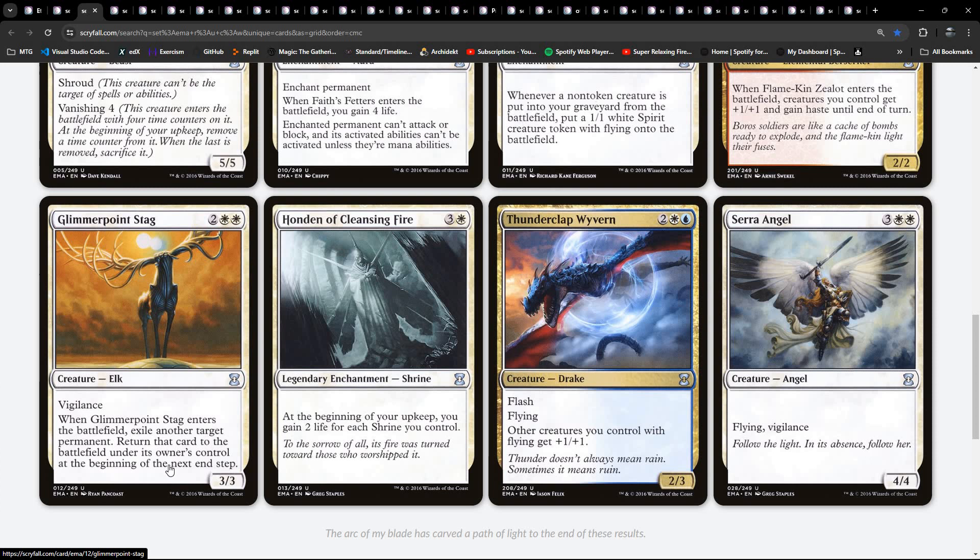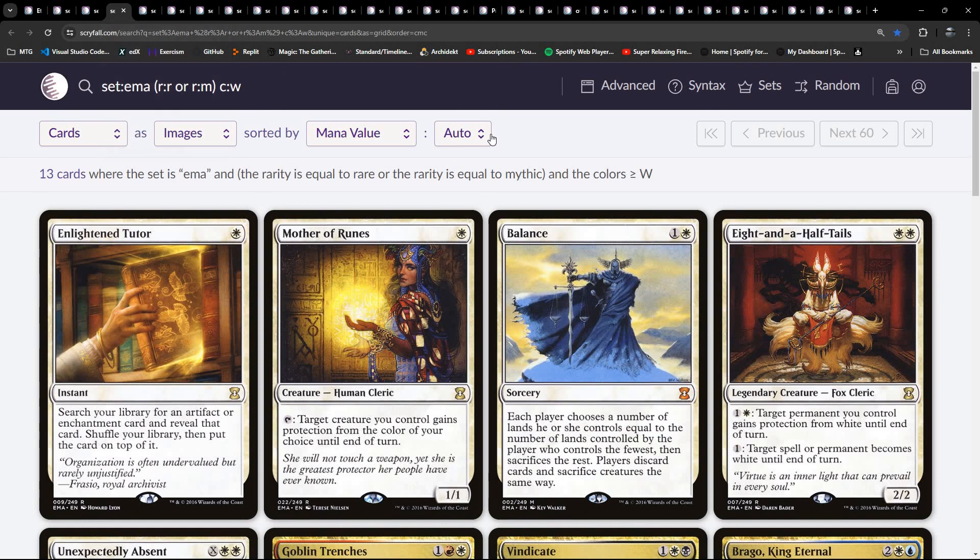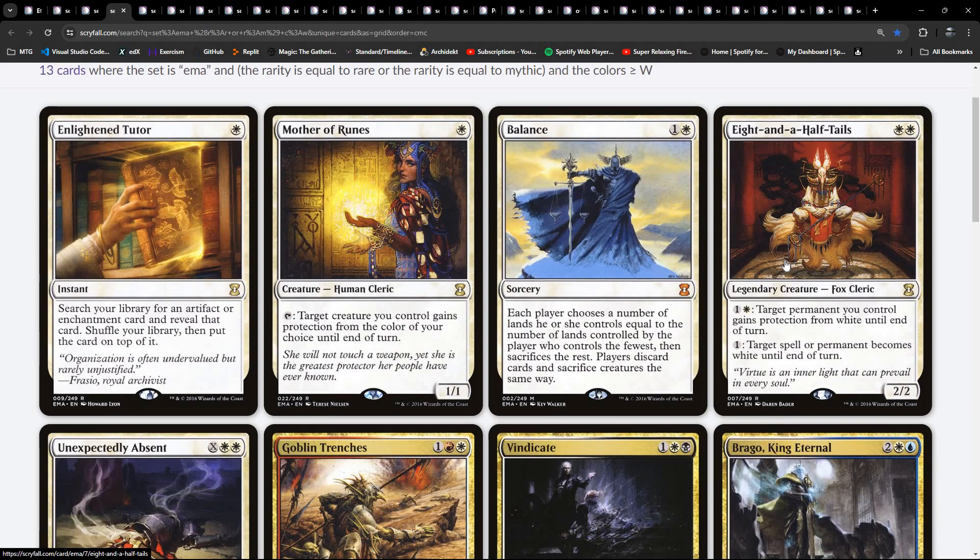Bounce. Shrines - okay, we should keep an eye out for shrines then. I'm going to go through cycles towards the end, but sometimes it's fun as we go along to see what might be here. Now on to the rares, both regular rares and mythics. I'll go through the mythics at the end as well as a group.